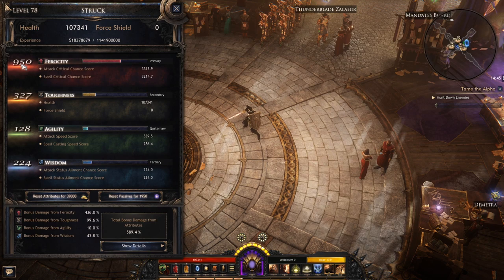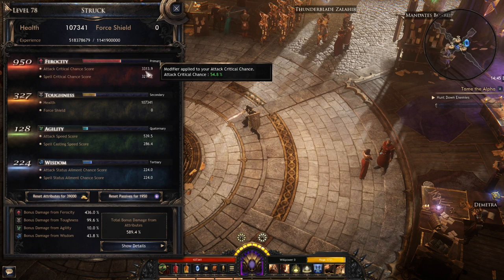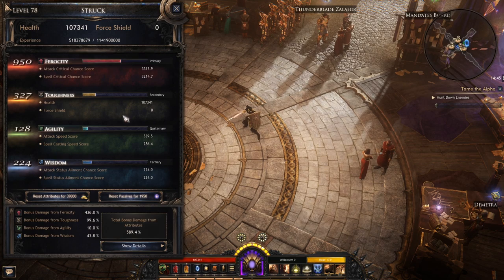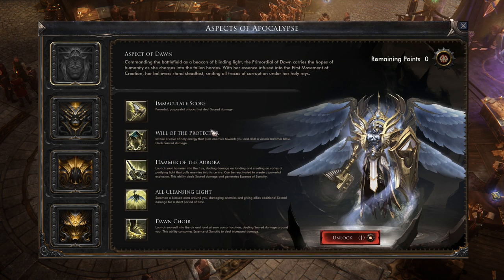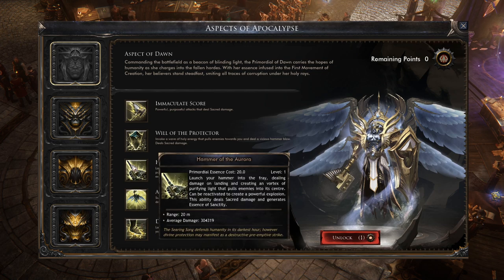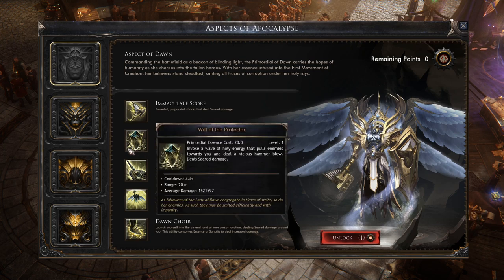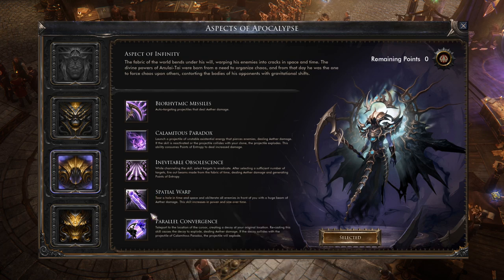Wrath of Befet is our main damaging skill. I left some nodes unpicked — ideally I'd take extra crit chance or element damage modifiers, but since we're not going for elemental damage I'd suggest focusing on what I'll show in the passive section. For attributes while leveling, put everything into Ferocity until your crit chance score starts reaching above 50%. After that you can start spending points into Toughness — ending up roughly 80% Ferocity, 20% Toughness, or 70/30 for more survivability. For the Aspect of Apocalypse, go for the sacred one, as it gives some of the highest damage numbers, since we're stacking sacred and occult damage.